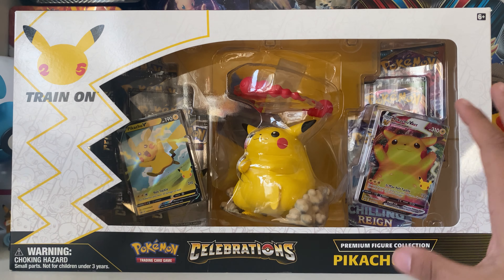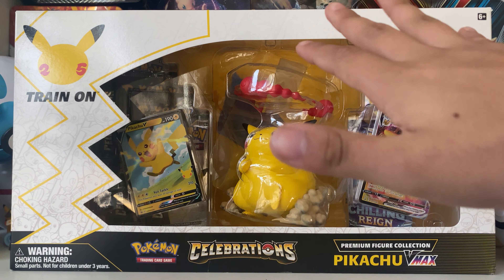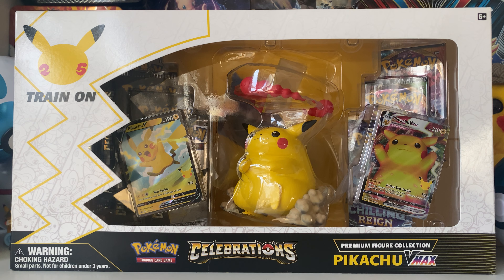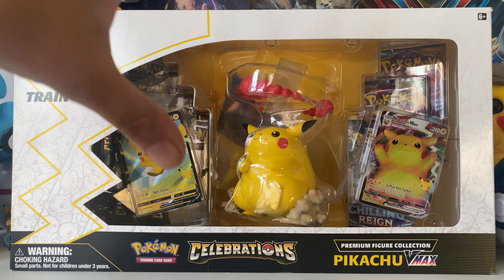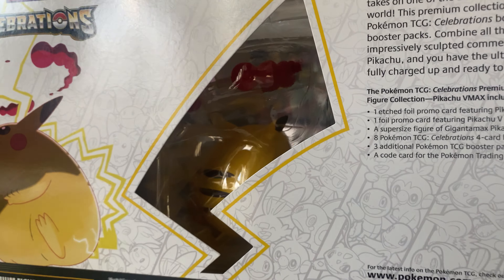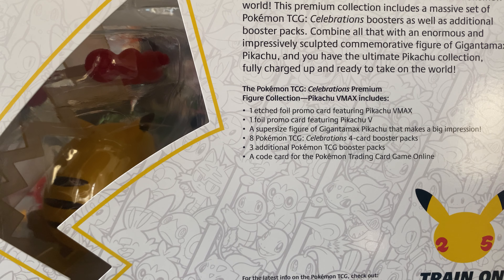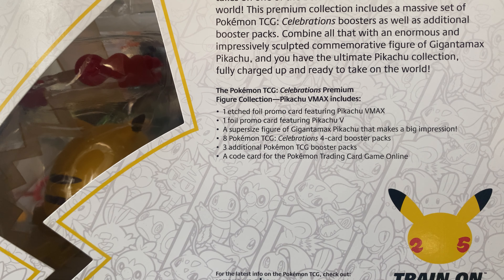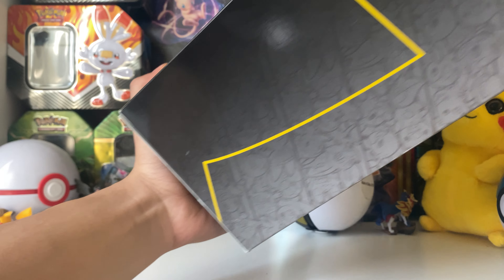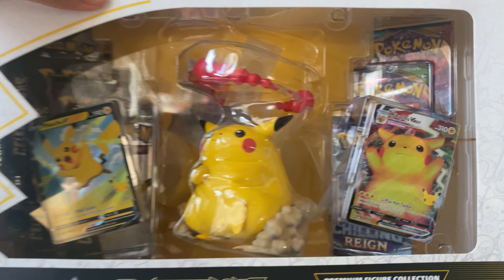It's a big box — it doesn't even fit in my little desk area too well. We'll be opening up this bad boy. I believe it goes for retail around 45 to 50 bucks — expensive but not overly so. It comes with a lot of cool stuff, specifically this big fat Pikachu. The back shows it comes with a bunch of stuff: eight Celebrations packs, three TCG booster packs, and some code cards.